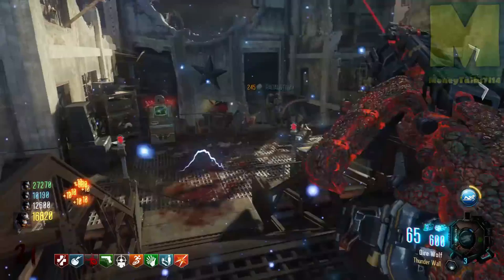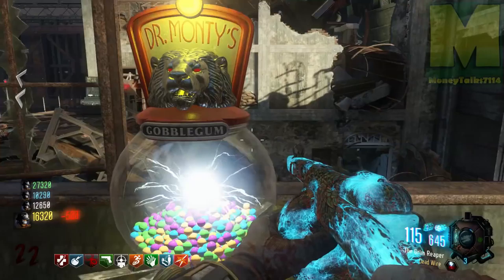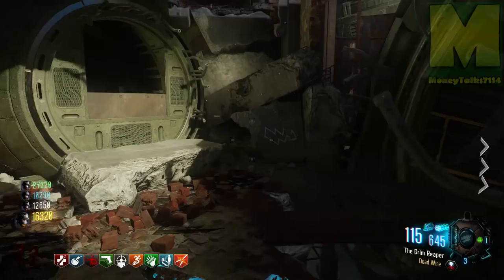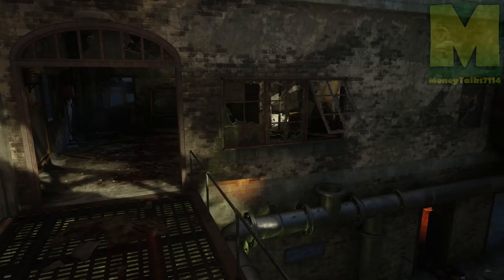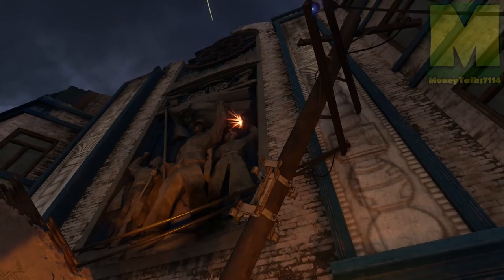The very first thing you want to do is get your six trophies — that's what the community is calling them. Trophy number one: you need to have your shield built, come to the tank factory, and blast your shield into the pipe at the bottom right. Trophy number two is right across from power — it's the mural on that wall, a little globe-like thing.